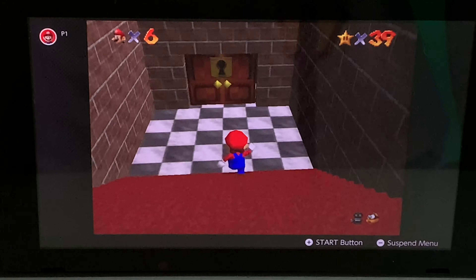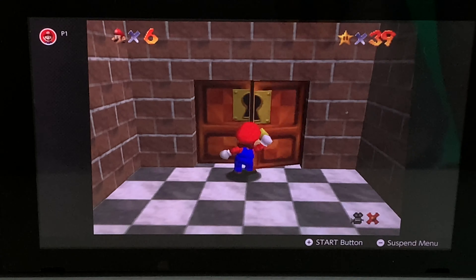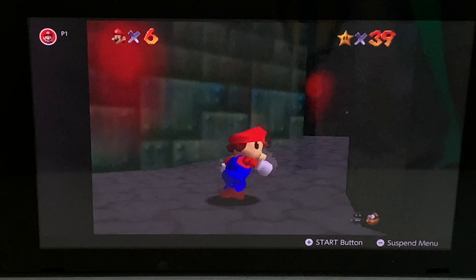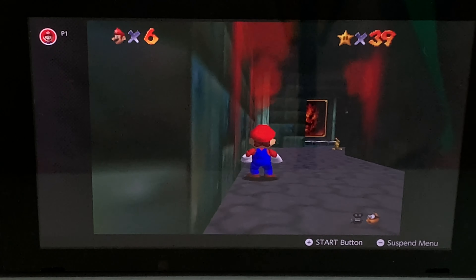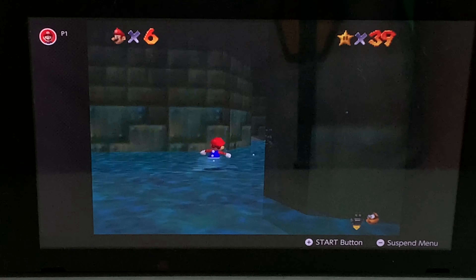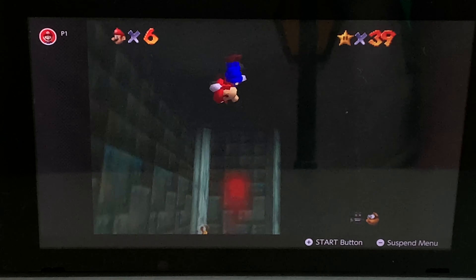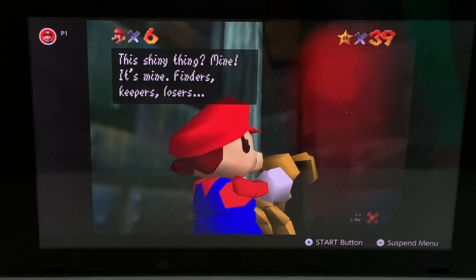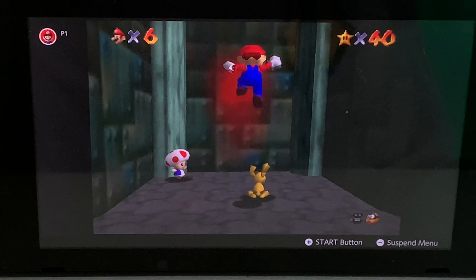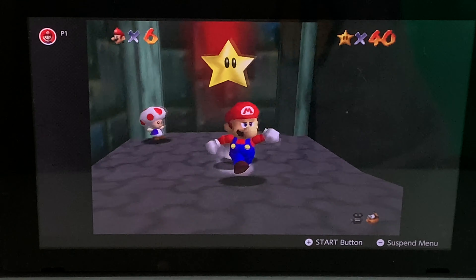When we head down here to this basement door, we have the key from the Dark World from Bowser. Once you open it up, we are in this basement section. There's Mips, that bunny — let me just get him. That kind of works when we dive and catch that bunny at the same time. There's our star, let's grab it. Another secret star in the books, and let's move on to this course.